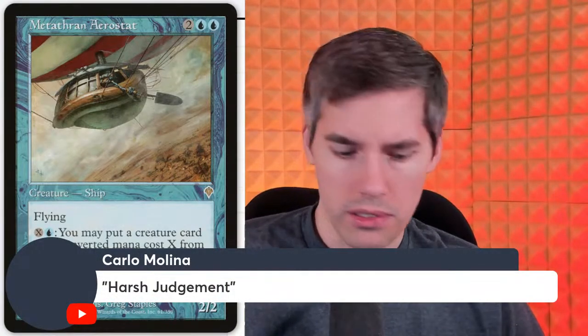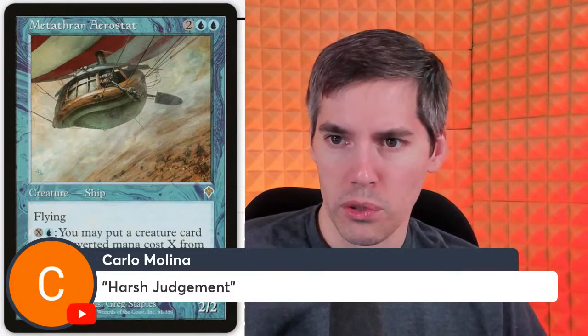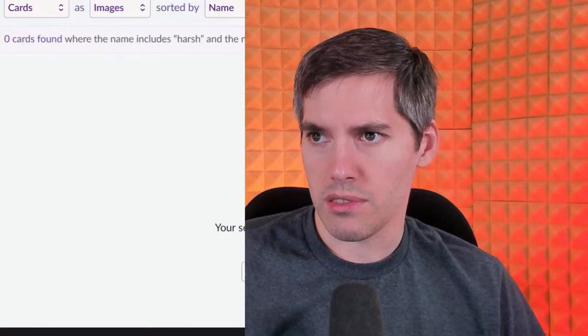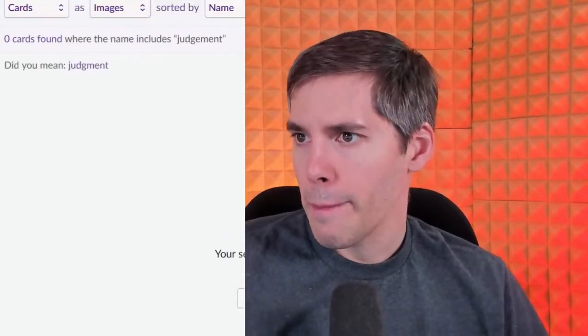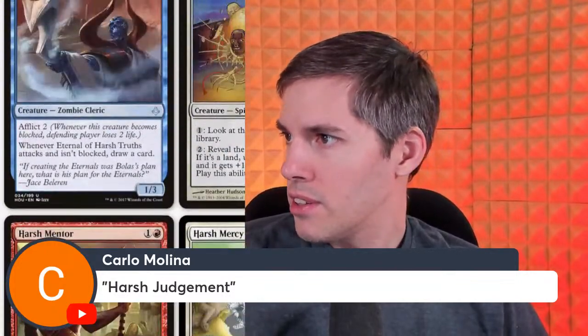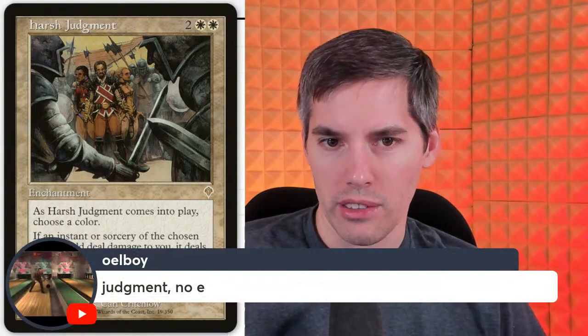Carlo with Harsh Judgment. For white white two generic enchantment, as Harsh Judgment comes into play choose a color — if an instant or sorcery of the chosen color would deal damage to you, it deals that much damage to its controller instead. So is this just to punish red players? I choose red — now when you bolt me, you bolt yourself too. The thing is, by turn four you're already at like five life from burn, so I've already done the worst damage and you haven't done any to me yet.